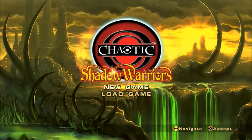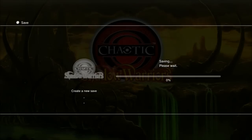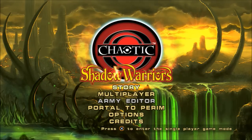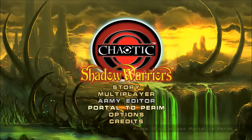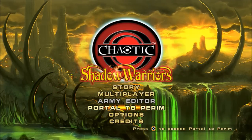Let's hit New Game and start this. Create a new save. Alright. So we got Story, Multiplayer — we don't have access to Army Editor — we got Portal, and... Harem. I don't know why I said 'perm.'